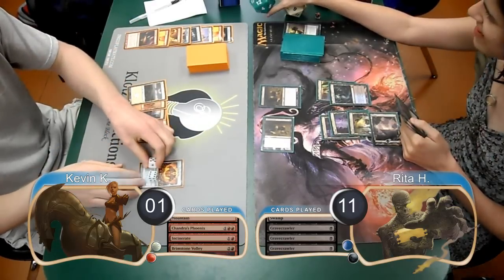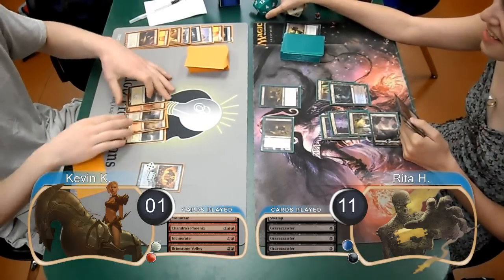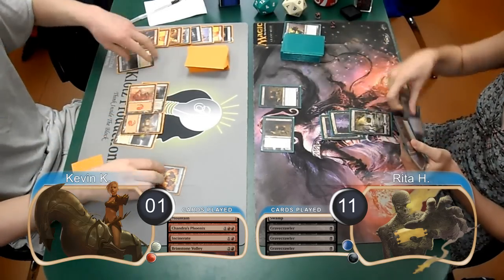My Shrine then went up to exactly 11 counters in my upkeep, so I went ahead and sacrificed it, and used it to finish Rita off, giving me the win for the game and taking us to game 3.